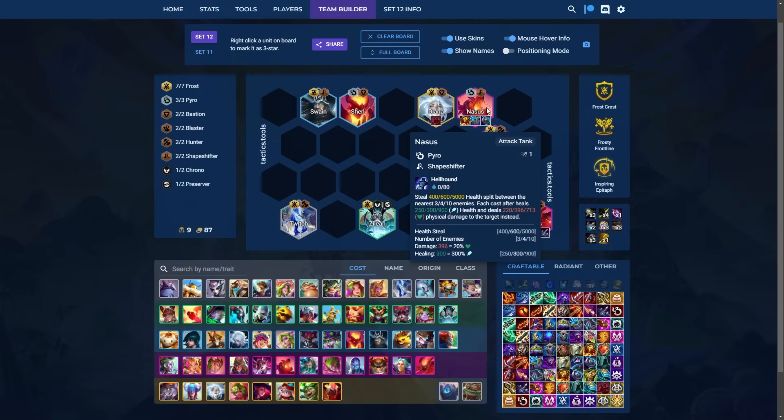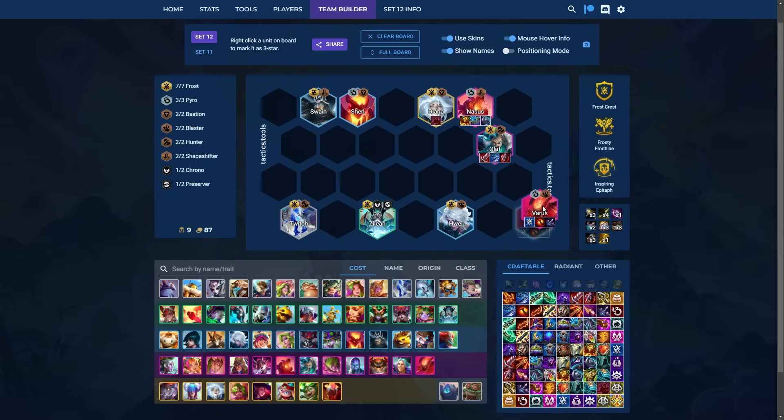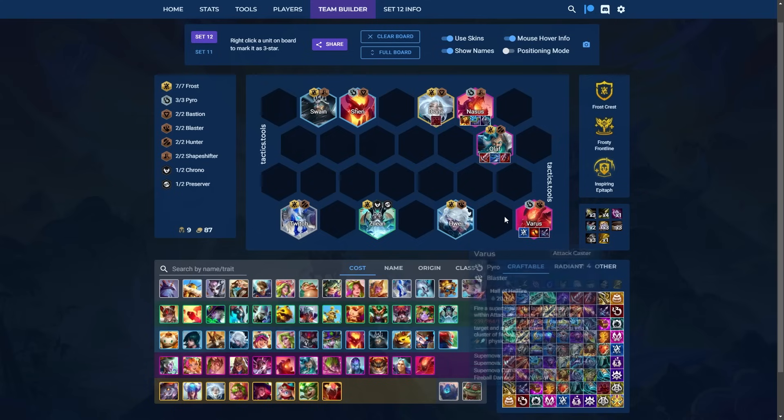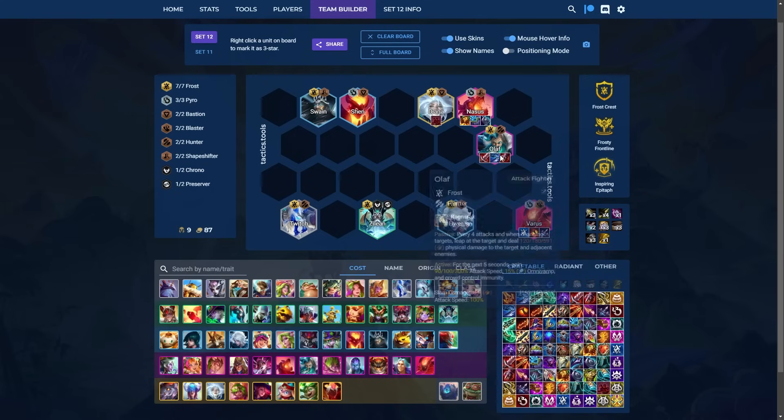Any tank items work on Nasus, so Nasus and Varus are relatively flexible. You can go Deathblade, Guardbreaker, or even Rageblade if you have to. But when it comes to Olaf, I really recommend trying to get BT plus Giant Slayer. Giant Slayer has a very strong negative delta, improving your average placement a lot. It helps Olaf not get stuck on the frontline and jump into the backline — that's when he really becomes a problem. Highly recommend you prioritize Giant Slayer.